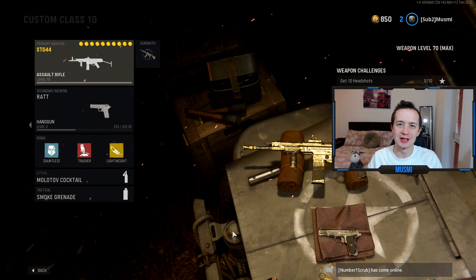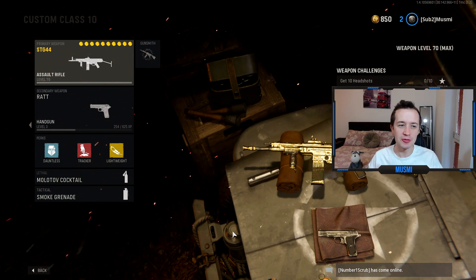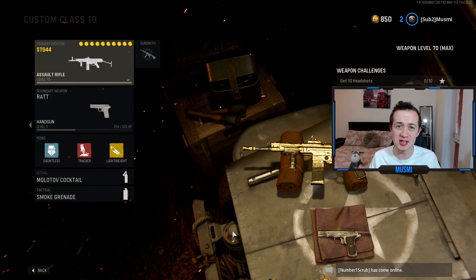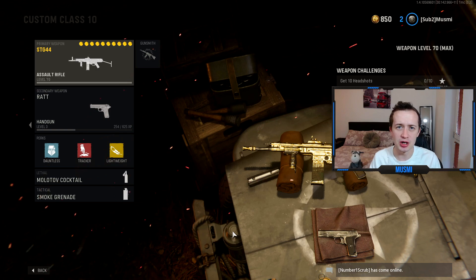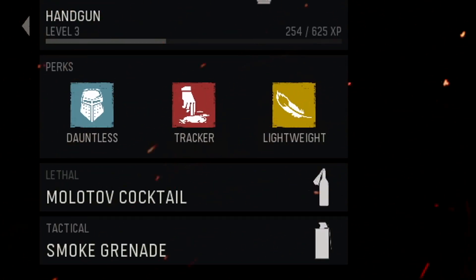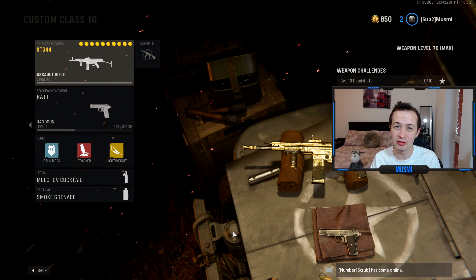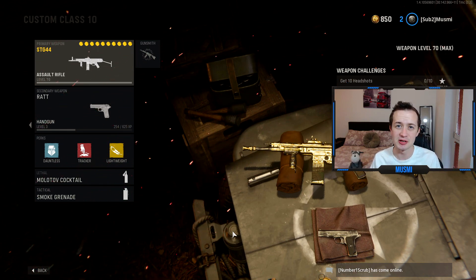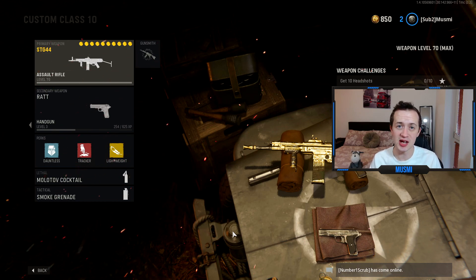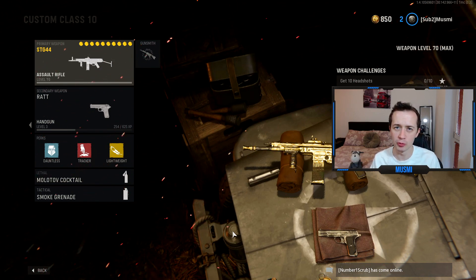Let's start with the best class setup for getting point blanks. This is the overall class I've been using whilst getting point blanks on basically any weapon. The perks and tactical are pretty much set — you cannot change them. We are running Dauntless, Tracker, and Lightweight, which are very much focused on mobility. Dauntless means you don't get slowed by anything. Tracker is useful for tracking down enemies and following them through smokes. Lightweight gives you move speed to catch up to or outmaneuver enemies.